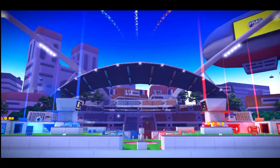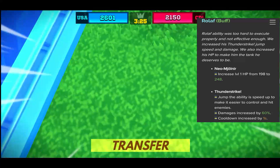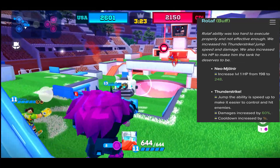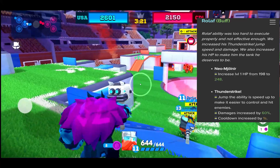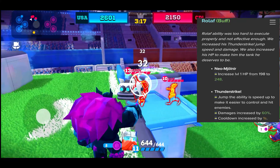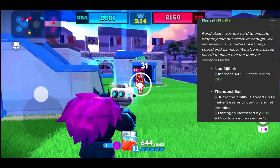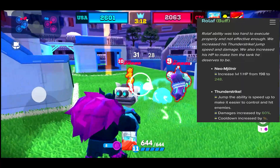Alrighty guys, here we go with Roloff. What has changed with this character? The devs found Roloff to be too hard to execute his ultimate ability properly, and it was not effective enough as they wanted it to be. The Thunderstruck jump speed and damage were also increased, along with his HP, to make him a tank — which is who he was originally meant to be.